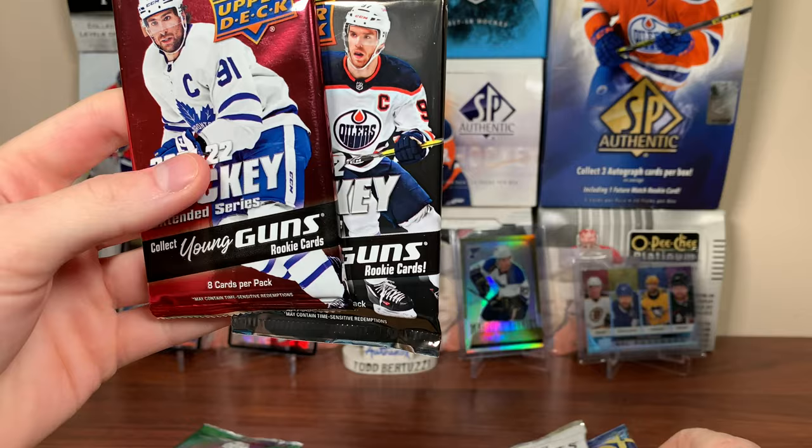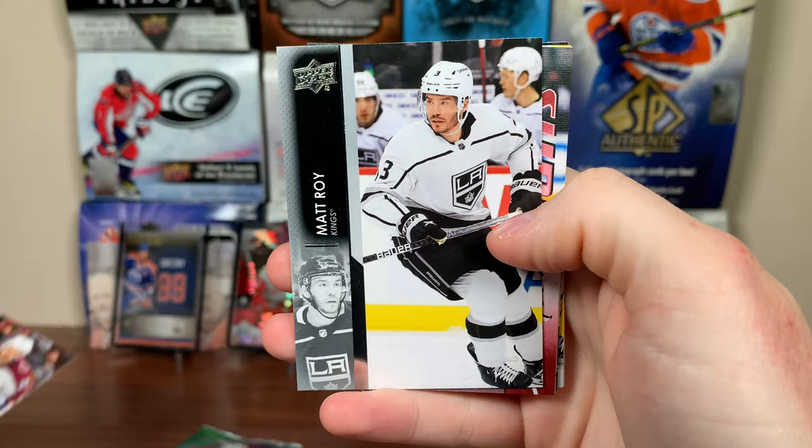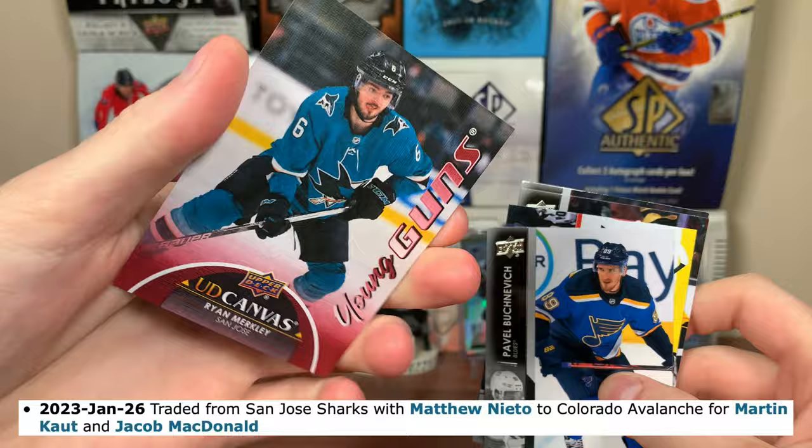Let's start off with Extended and Series 1 — doing Extended first. Hoping for a Seth Jarvis Young Guns perhaps. We got Logan O'Connor, Connor McDavid, Matt Roy. We got a Canvas Young Guns — I'll take a Moritz Seider Canvas Young Guns or Michael Bunting. Slow review reveals it's Ryan Merkley, Canvas Young Guns. Merkley still hasn't broken through yet — offensive-minded defenseman, played in the OHL with London.